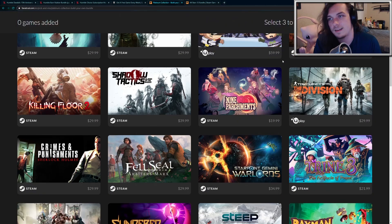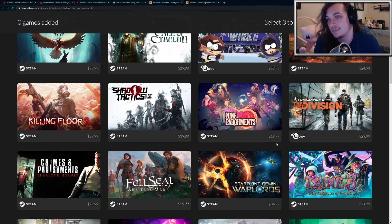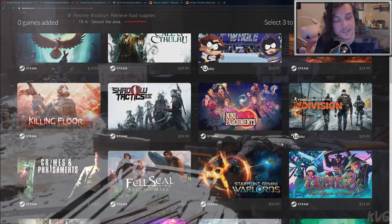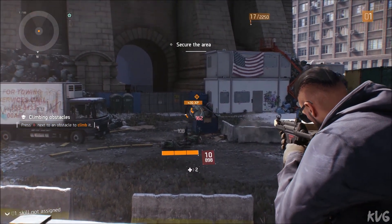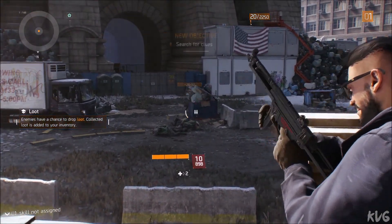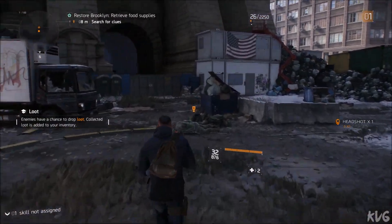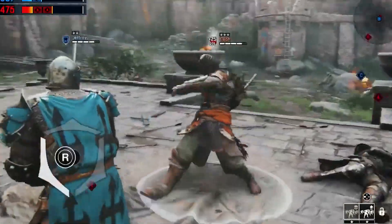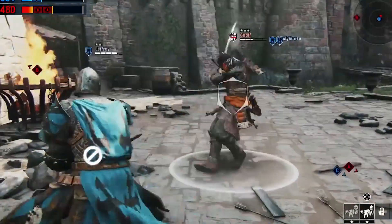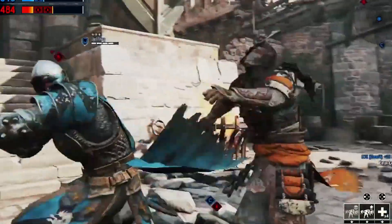Going forward from that, if you want The Division — the first one — you can pick it up. It is on Uplay, so keep in mind some of these games are Uplay only. You're not going to be getting Steam keys, which is kind of unfortunate, but that's Ubisoft. The Division has some pretty good graphics, it's pretty fun to play with a friend in co-op. Even today, even though it's many years old and The Division 2 is out, I think the first Division was pretty good. You can also get For Honor — that's another great game to play with friends online. Sort of a crazy medieval style combat game that's all multiplayer with lots of interesting game modes.